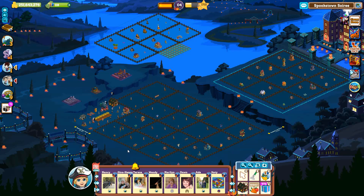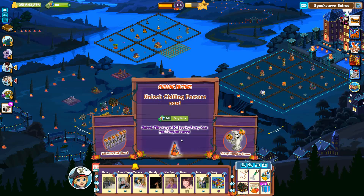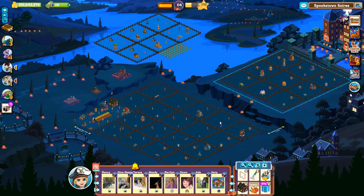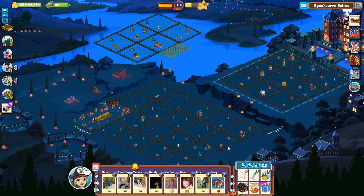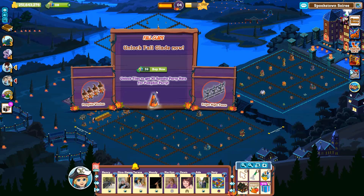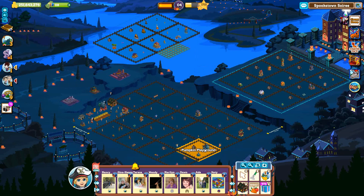The land tiles surrounding these cost farm cash. Creepy Corner costs 69 farm cash. Chilling Pasture costs 69 farm cash. Middling Plains costs 69 farm cash. Pumpkin Approach costs 69 farm cash. Halloween Land costs 59 farm cash. Witches Meadow costs 59 farm cash. And Fall Glade costs 59 farm cash.